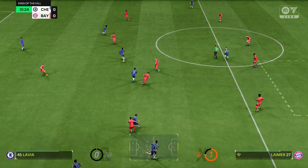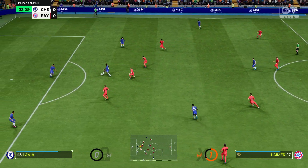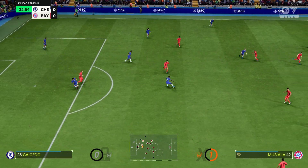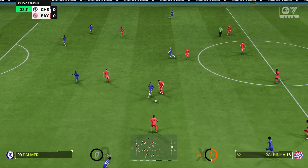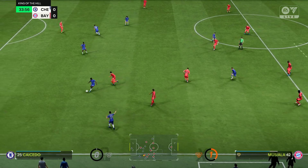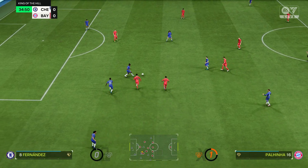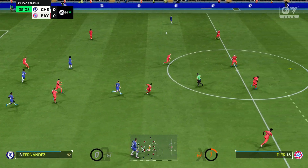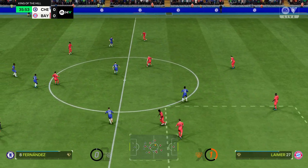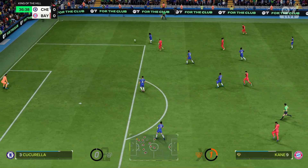Moises Caicedo on the ball, then Jackson — Caicedo, Caicedo, Gusto. Cucurella doing a fine job of applying pressure here, not giving their opponents time to think or get out of their own half. Defensive work to shut them down.